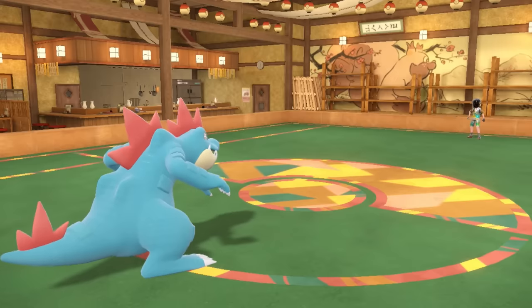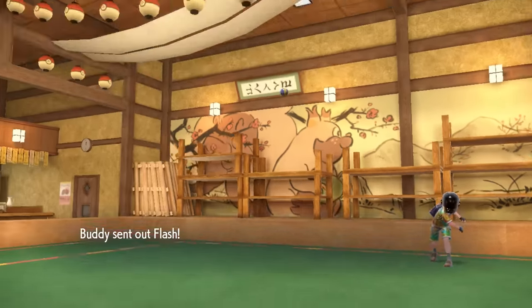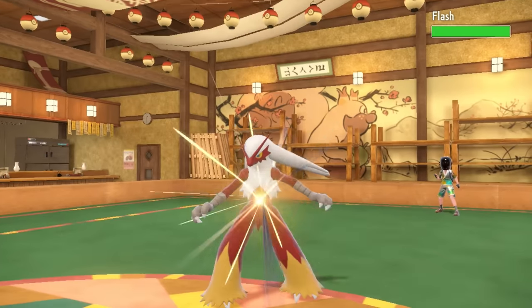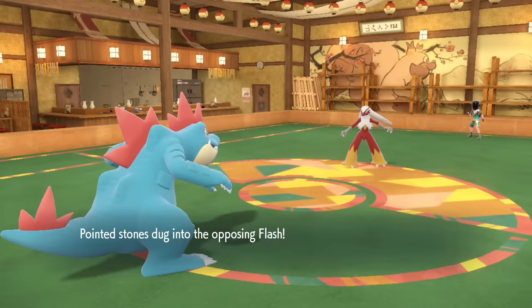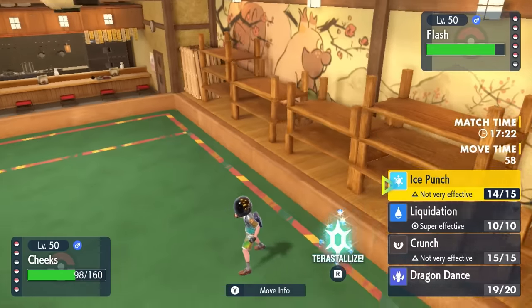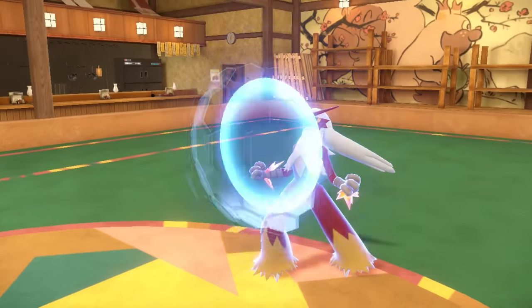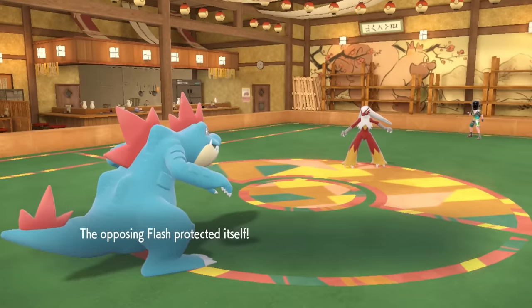Ice Punch takes care of the Gliscor, and Feraligatr is sitting pretty nice. Without the Life Orb, we still get extra damage from all our moves since they all have secondary effects with Sheer Force. Now they switch into Blaziken — this can only mean one thing: protect turn one to grab a speed boost and try to outspeed.